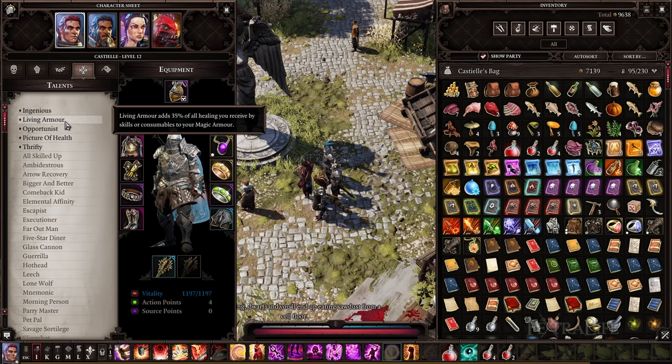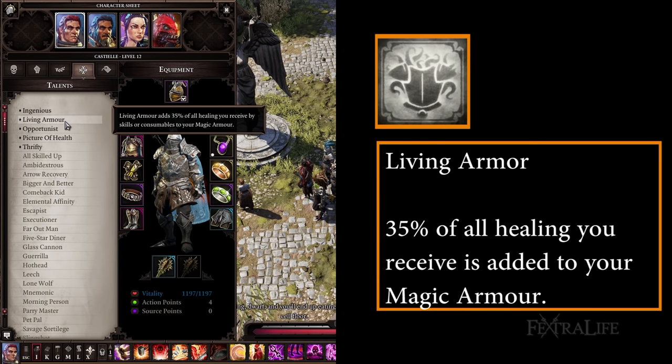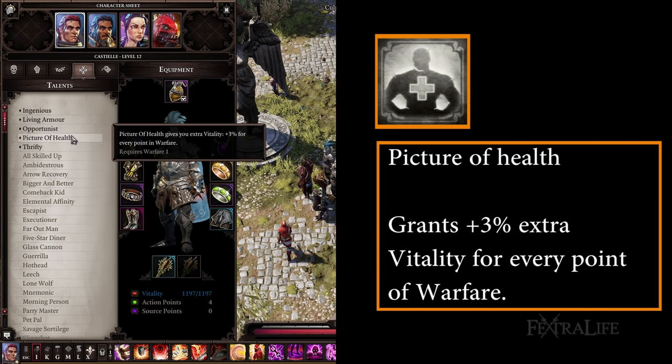As far as talents go, I'd recommend any of the following. Living Armor — this talent works amazingly with this build because it triggers from every form of healing I have tested, and passive healing from Necromancer will trigger this. This means you'll constantly be replenishing magic armor just by using your skills and attacking. This should be your first or second pick. Picture of Health — this talent increases your vitality pool by 3% for each point in Warfare, which works perfectly with this build. This should also be your first or second pick.